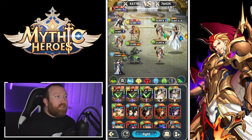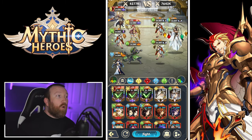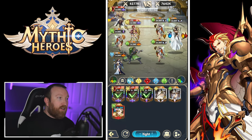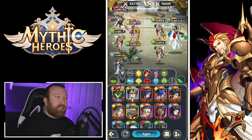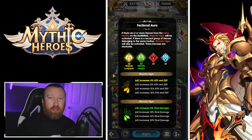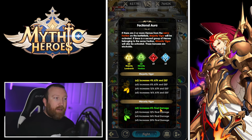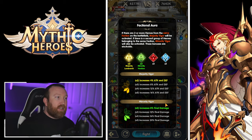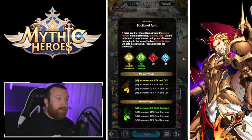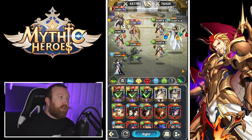In the main battles, you have five heroes to deploy and can set up two different types of formation: three heroes in the front or three in the back. You can move heroes around, use filters to sort by tanks, fighters, mage, support, and so on. There are two faction aura bonuses — the majority faction gives you a bonus, and the minority gives you final damage bonuses. Focus on majority/minority if you can, but don't prioritize the aura over having strong heroes.